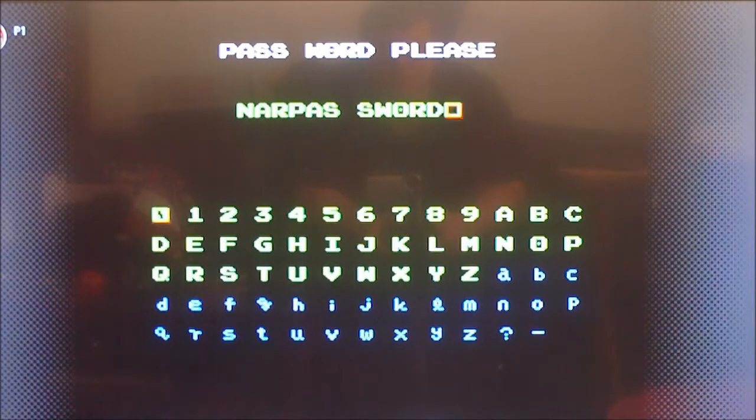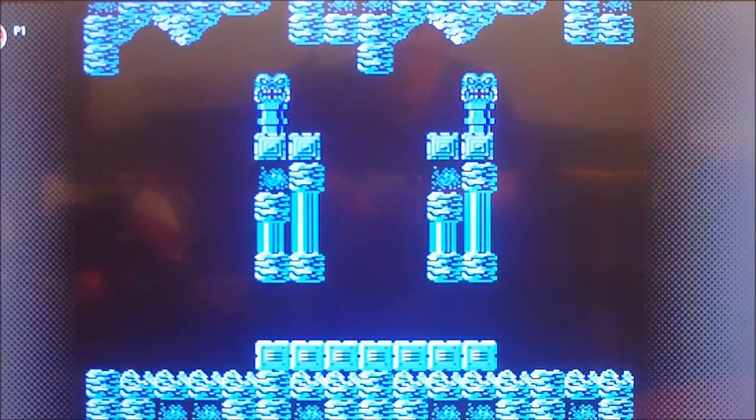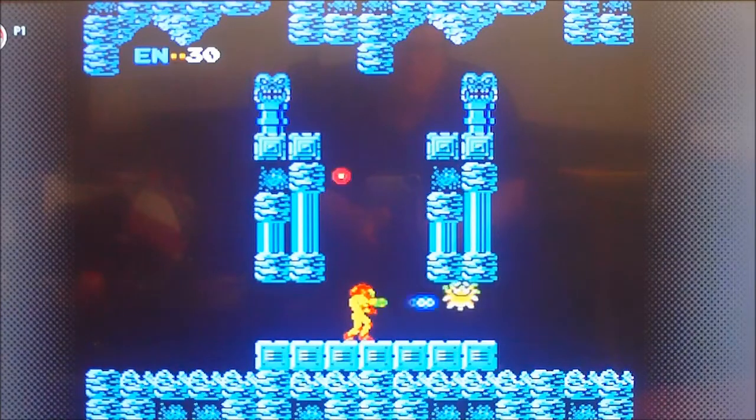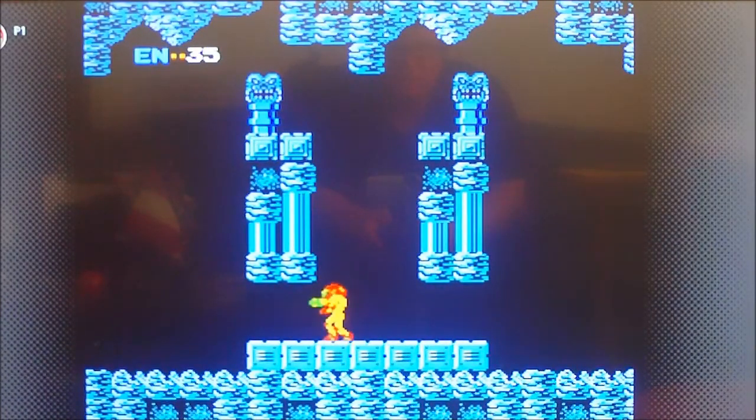After you press that, it shows a bunch of zeros. Right there is your password for the invincibility and all your items at the beginning. Then when you hit start, we start the game.